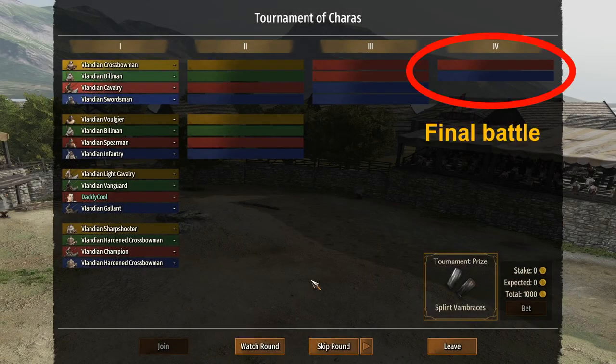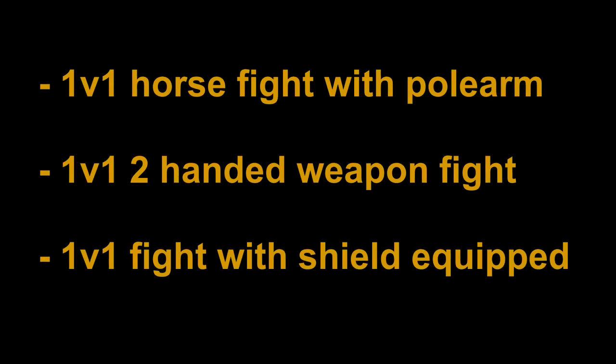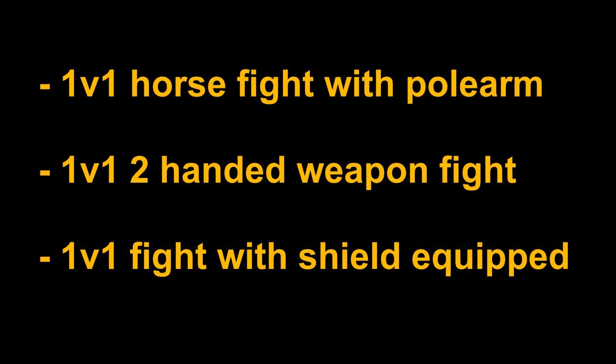Once the group stages are over, it is unavoidable to participate in a duel at the fourth round — some cases even earlier rounds include duel battles. This is the toughest part if you do not know the tricks. I would like to help with three special 1v1 fights that caused me countless attempts to win: 1v1 horse fight with polearm, 1v1 two-handed sword fight, and lastly 1v1 fight while a shield is equipped. Any other fight is either easy, like when you have a throwing weapon or bow, or can be won the same way.